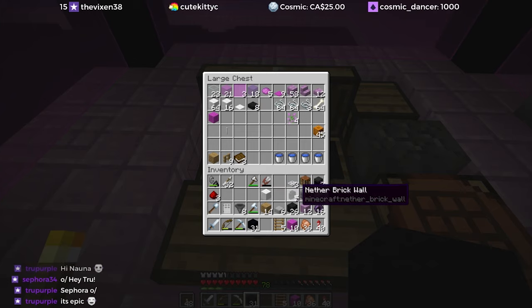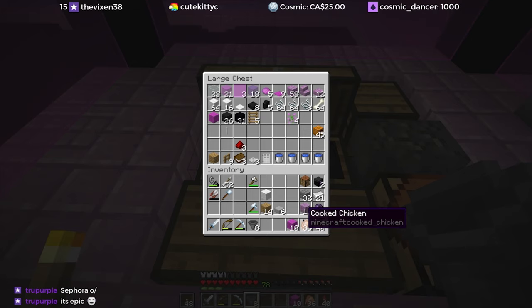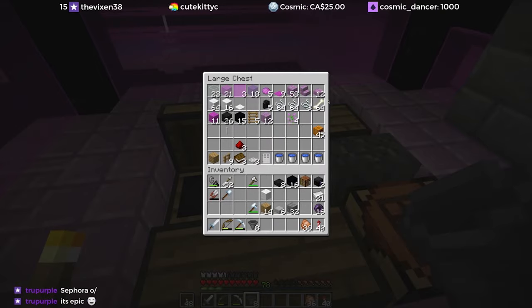So we'll just put all this stuff away. I need these, I might keep this handy, don't need any more of those - I think that should be a lot lighter. Might need these, might need some of those, and these.